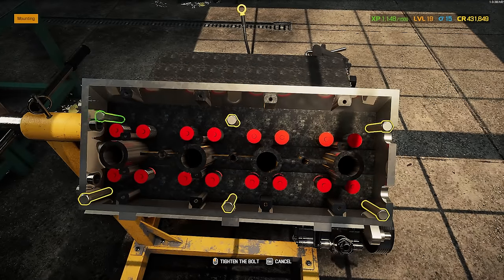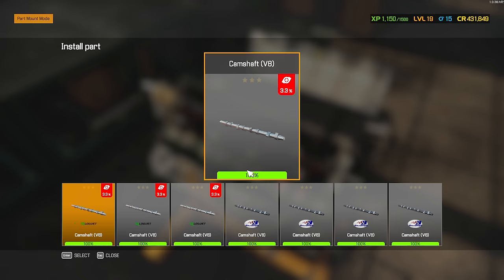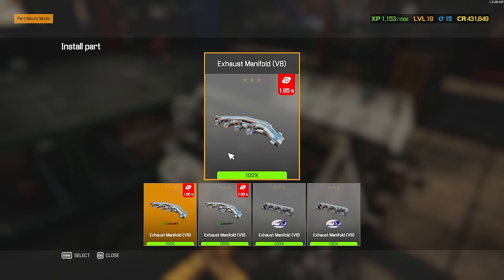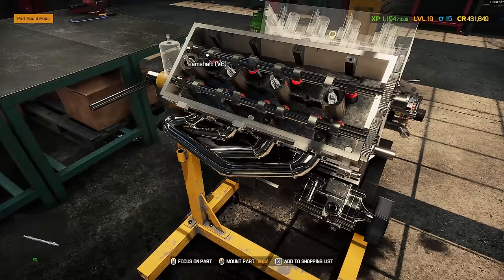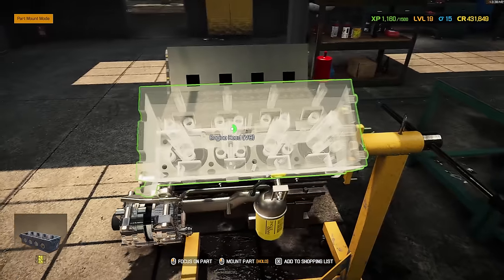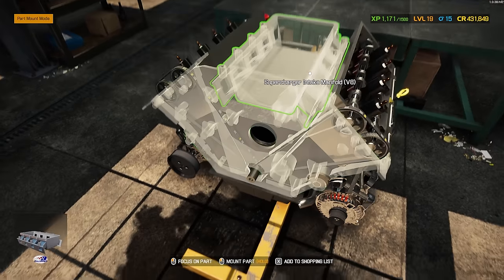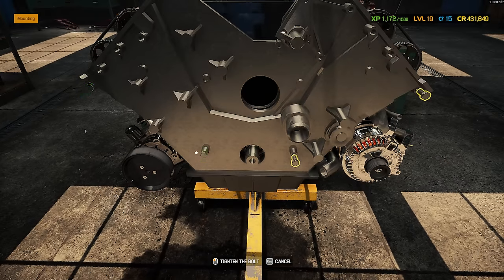I'm not going to point out each performance part because pretty much if they make a performance part for it, I bought it — so this is all performance stuff. Performance head, performance everything. We're going to try to go for some pretty crazy horsepower with this thing because it deserves it for sure. Get our cam gear on, exhaust manifold — nice headers, a lot better than the regular manifolds. Spark plugs in, timing belt on, fuel filter, then jump over to the other side and install that head. We can put that timing belt on and we're ready for the supercharger and intake manifold. Might as well do the timing cover.